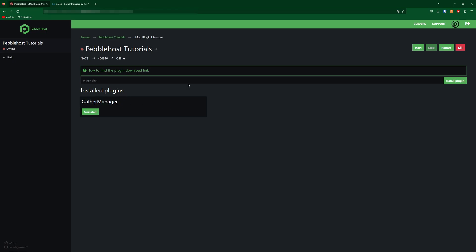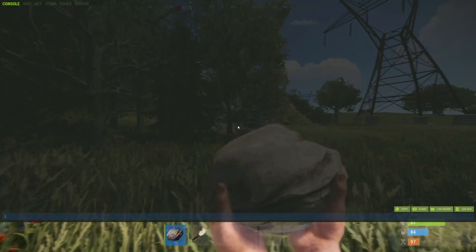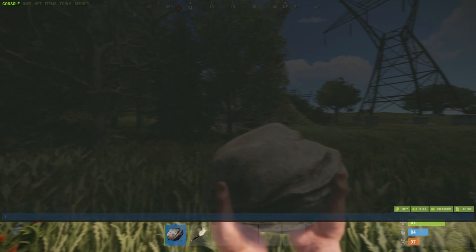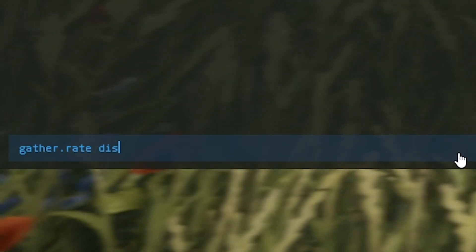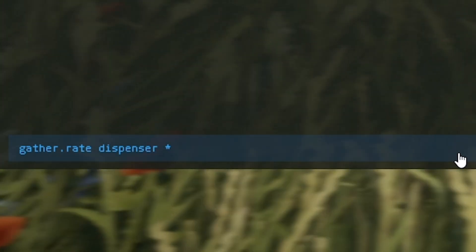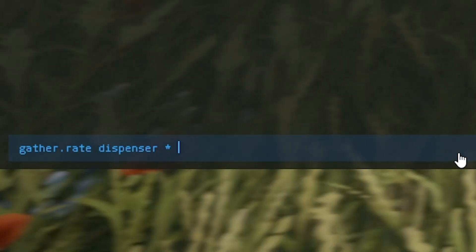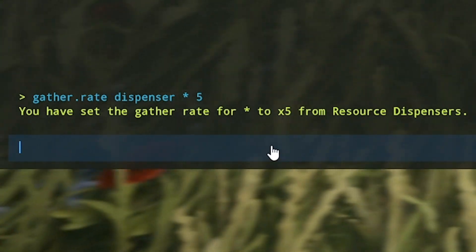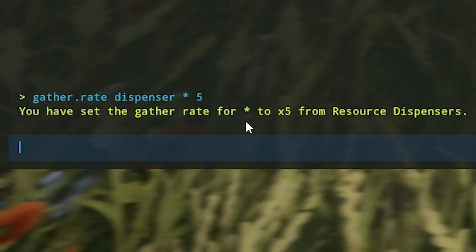Now we can start up our server once again and test it out. Once you're in your Rust server, press F1 to open the console. If you want to increase the gathering rate of everything all at once, you simply type in `gather.rate`, then `dispenser`, then a space, then an asterisk, another space, and then the number you want to multiply the gathering rate by. Let's say we put five.